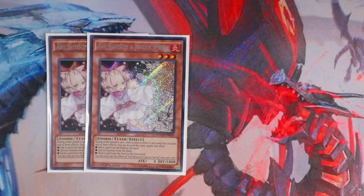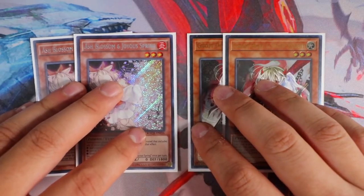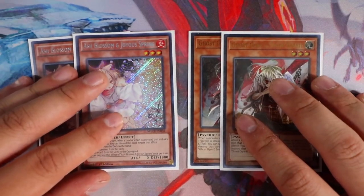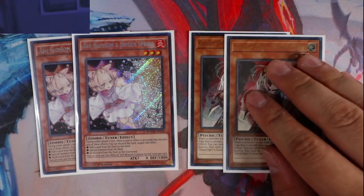Up to our hand traps — King of the Castle style — double Ash Blossom and double Ghost Ogre. If they don't have Magical Mid-Breaker Field, you literally just win the duel hitting the firewall. Ash Blossom is for the generic stopping of your opponent's searching. So two hand traps — really good cards — essentially more trap cards to prevent your opponent from going off. Ash and Ogre are really good in this format.